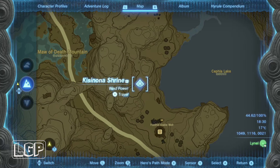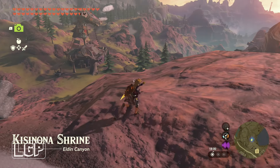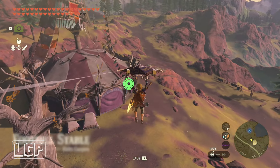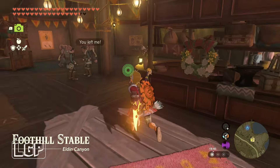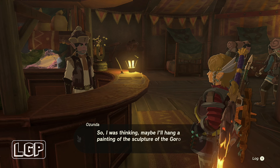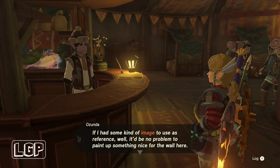We're going to go to the Foothills Stable first in order to start this quest, and then from there we go to Goron City. We need to get a picture of the rook, which is like a rock sculpture. It's not a picture of the actual hero — the location of this rock sculpture is right next to the shrine in Goron City, very easy to find, but you need to be in a specific location to take the right picture.